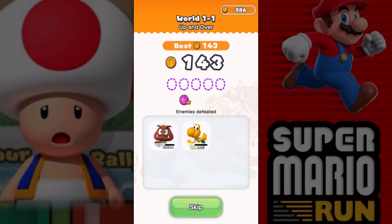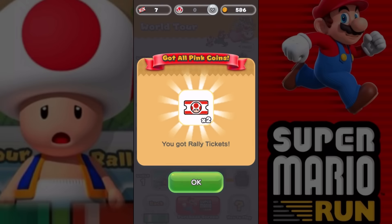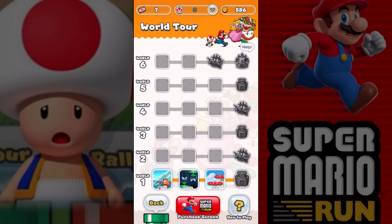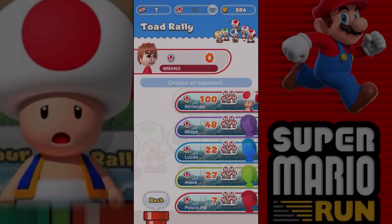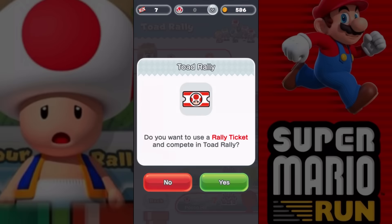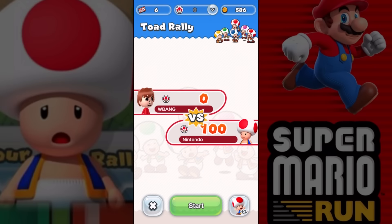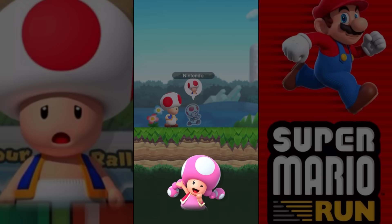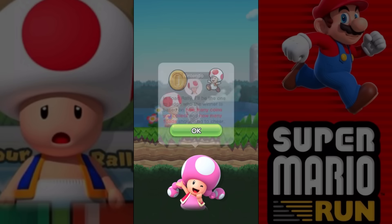Okay, let's see what happens here. What do I get? We got rally tickets. Alright, so that's what we got. Let's go into the rally then - let's play that really quickly. Hello, let's take a picture of this. Okay, let's use the ticket. Start. We are versing Nintendo. In Toad Rally, you'll be the one to judge who the winner is based on how many coins you collect and how many toads showed up to cheer you on.